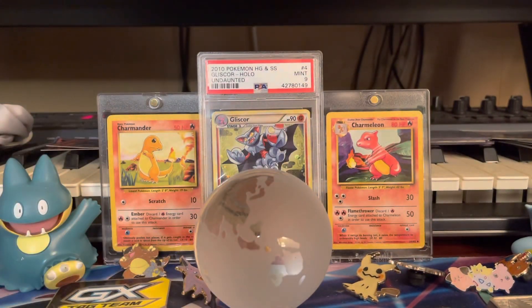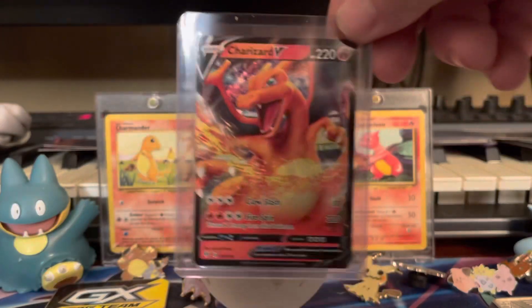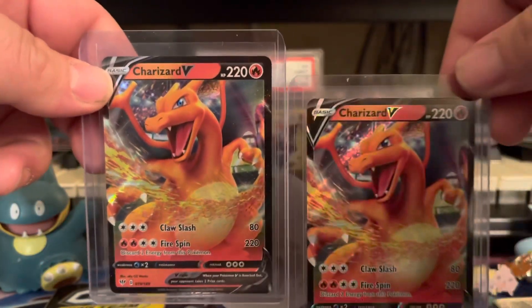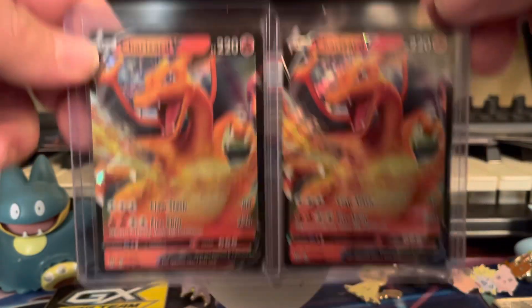Now we're going into our Darkness Ablaze Charizards. We have two of these — here's the first one and here's the second one. Really cool looking cards.